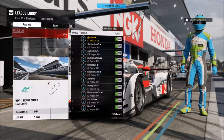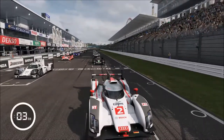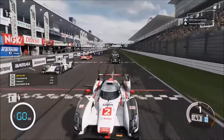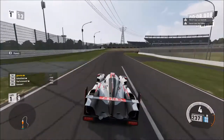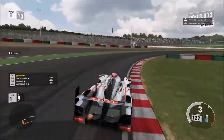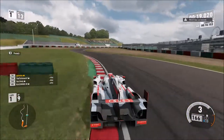So, Suzuka again — this time the East Circuit, nine laps. Let's see where I start. Yep, pole position. And almost every car behind me is a Porsche 919, except for one Audi R18 and one Peugeot 908. As I take the inside line to retain the lead — turn 1, still got the lead, turn 2. And there's a Porsche around the outside trying to get by me, hits the grass. No luck.